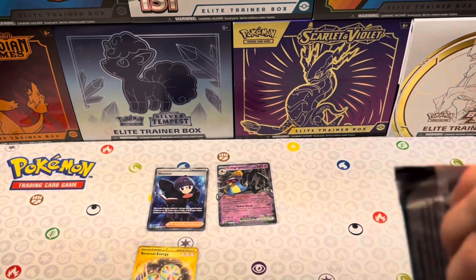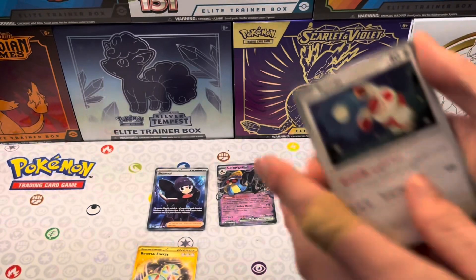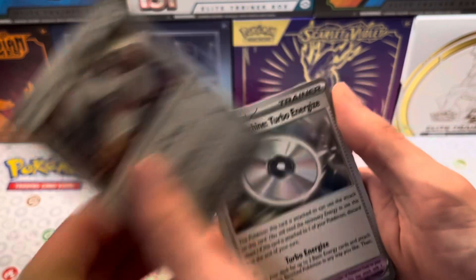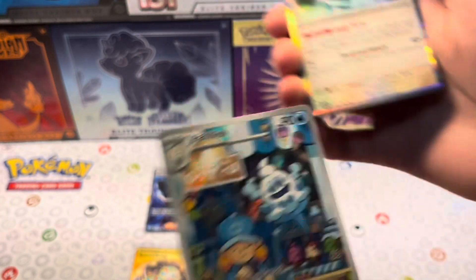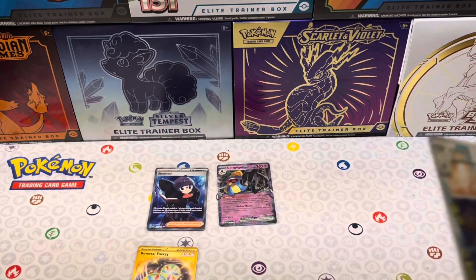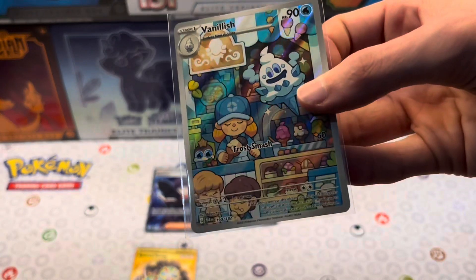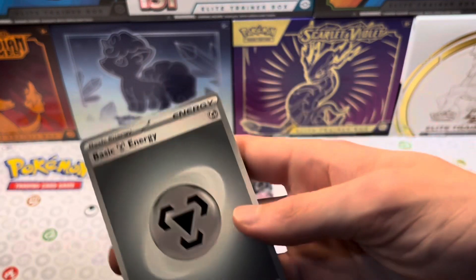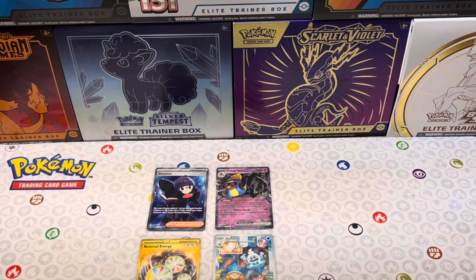Last pack - let's see if we can get some last pack luck. Get the code card out of the way. We've got Spinda, Tink-a-Tink, Tandemouse, Dweeble, Defiance Vest, Durant, Technical Machine, Defiance Vest again. Vanillish full illustration, guys! Look at that - that looks awesome, definitely going to sleeve that up. That's an awesome looking card. We've got our rare Porygon 2 and our Steel Energy. That is it! Let me know what you guys think of Paradox Rift if you're excited for it. I hope you enjoyed the video - have a great day.